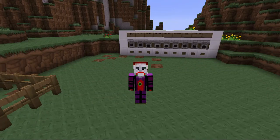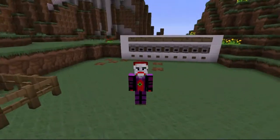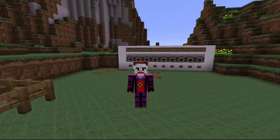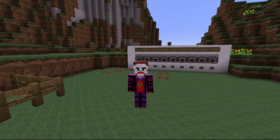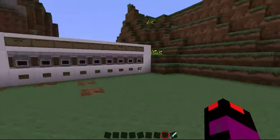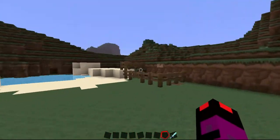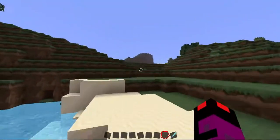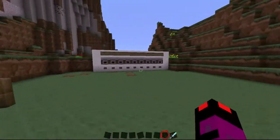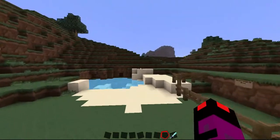Hey guys, this is Enderbender and I have something awesome to show you today. Something really, really evil. So from my evil reports of reportiness, I have learned that Batman is secretly conspiring with Spider-Man in order to kill me. But do you guys know that's not ever going to happen? I'm just kidding guys.